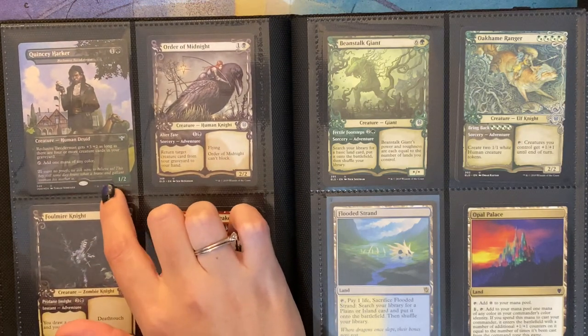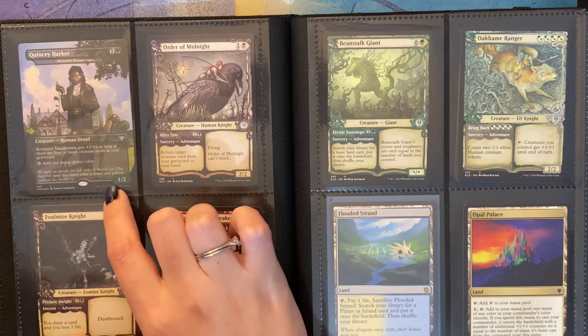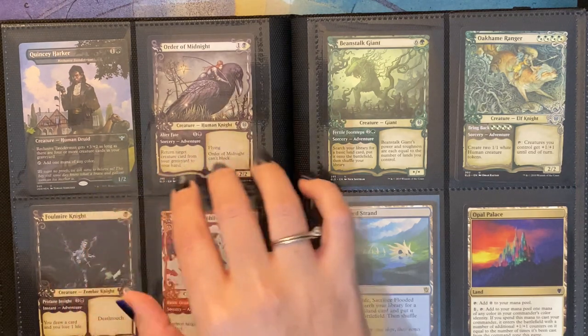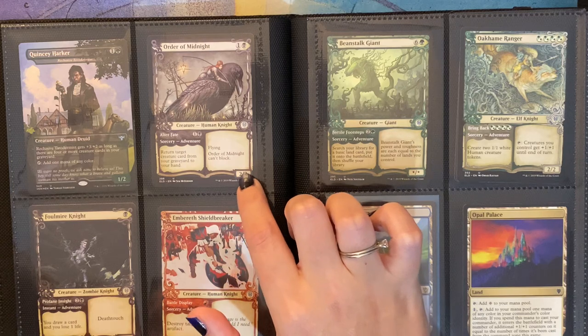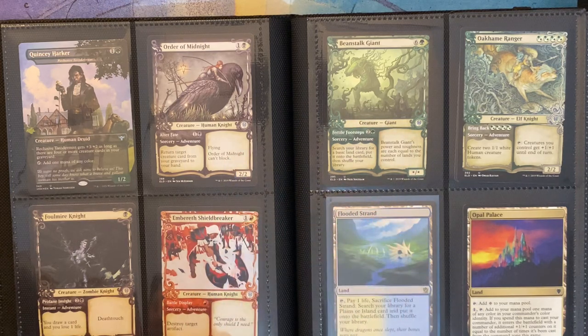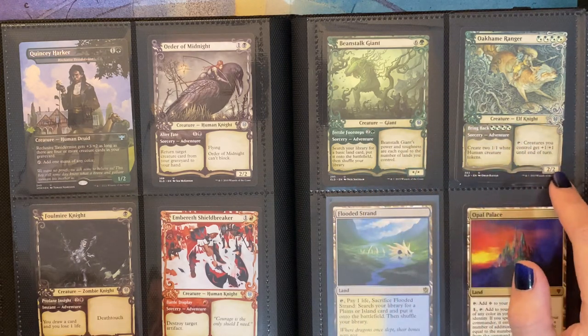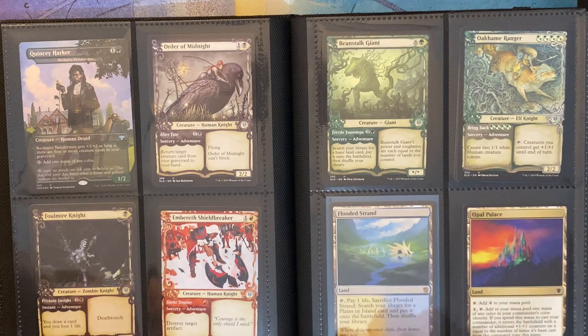Here I have Quincy Harker, which I actually think I showed in another video. It's a pretty cool alternate art Borderless Foil. Order of Midnight — I liked the showcase art on that — and the Foulmire Knight as well. Emperor of the Shieldbreaker — the art on this one reminded me of Alice in Wonderland when she meets the Queen of Hearts. Beanstalk Giant. Ogame Ranger — the art on this one is really cool. Another Fetchland, Flooded Strand. And Opal Palace, which used to be in my Kalia deck but I decided to take it out.